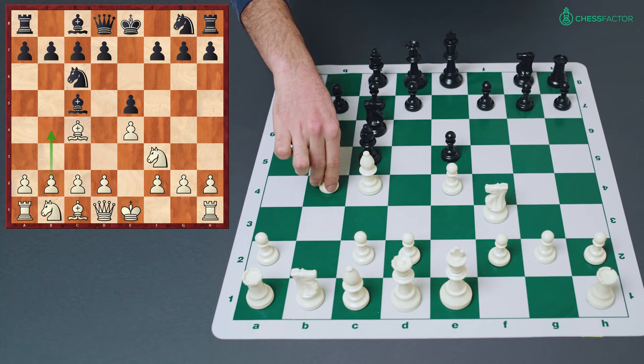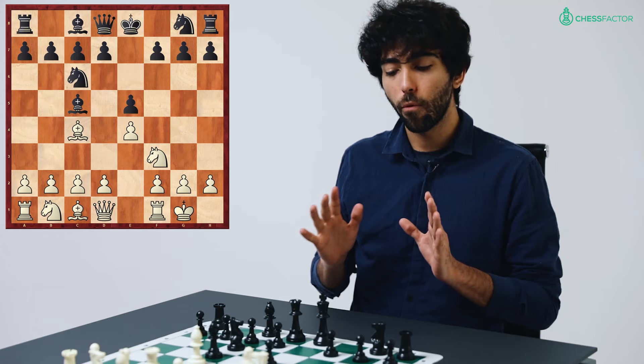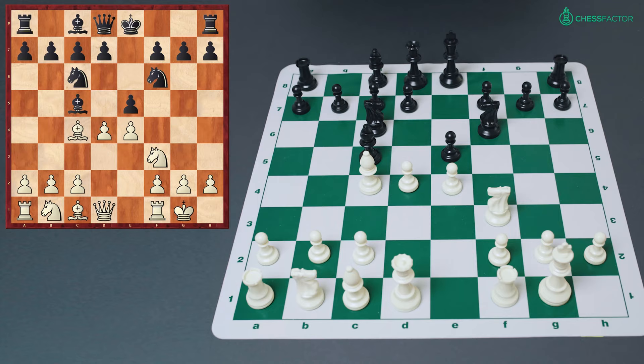Now we talk about white's option of castling. If as the black player you wish to avoid the complications of the Deutz Gambit, you can play pawn to d6, and with this move white does not have the interesting idea that follows if black chooses knight f6 instead. After knight f6, the Deutz Gambit is now possible with d4. This is the beginning of the Deutz Gambit.